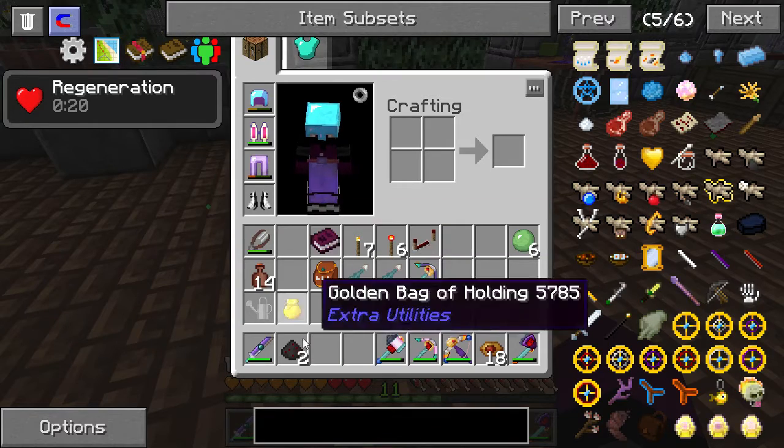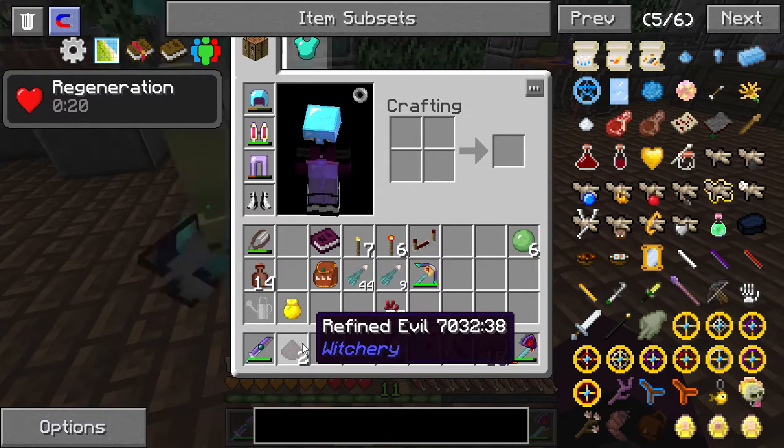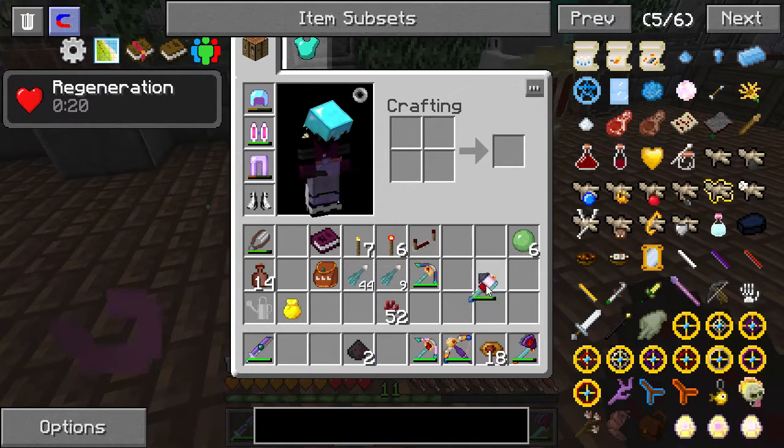So to make that, we're going to need the Witch's Cauldron. I'm going to make a couple, because I have two of the evil stuff.